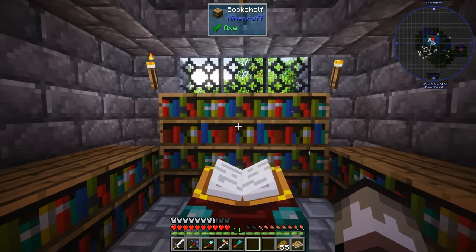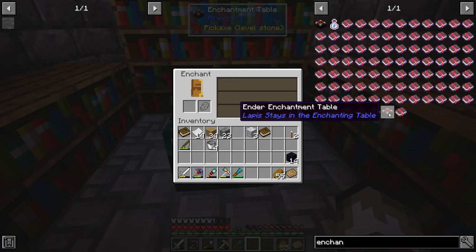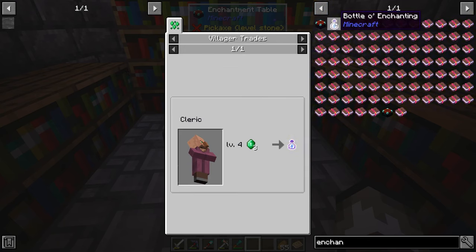As it pulls the knowledge from the books, now we can enchant stuff — which is super cool, an ender enchanting table. Oh, I can take an eye of ender — that'll be good, once I get one I can upgrade the enchanting table. Bottle of enchanting, all these different books.